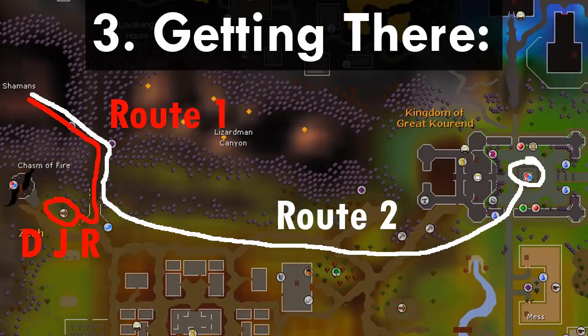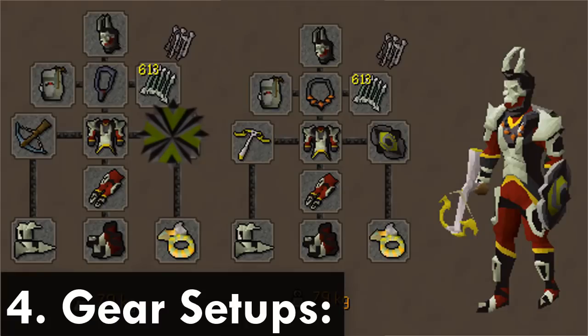The recommended way to get to the Lizardman Shamans is to use fairy ring DJR — that is the preferred route. There's also a route via teleporting to the Kourend teleport, which is not very good because it's like 3 to 4 times longer. You only need to bank like once an hour so it's not a huge deal, but I really recommend using the fairy rings.